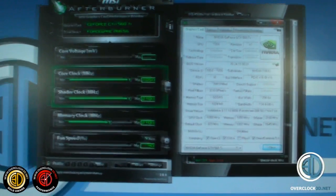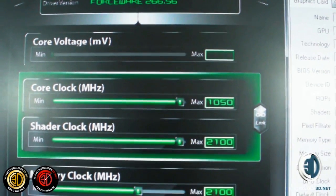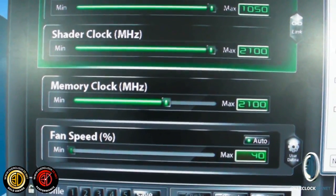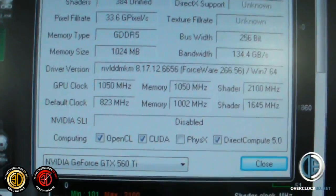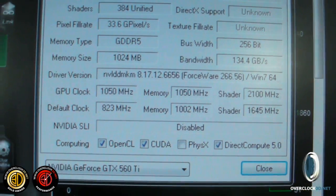Right then guys, I just wanted to show you this quickly - the core and the shaders and then the memory clock, and the fact we're leaving everything, leaving the fans on auto. And then if we come over here quickly you can see the validation there with GPU-Z and the volts are on 1.15.